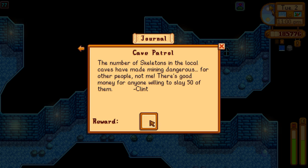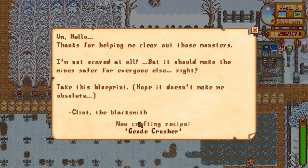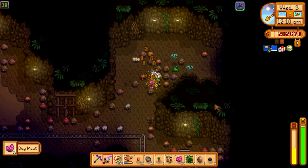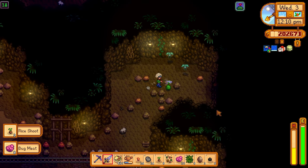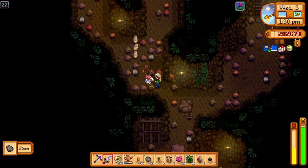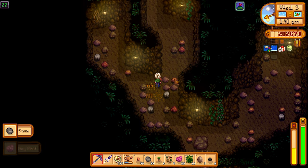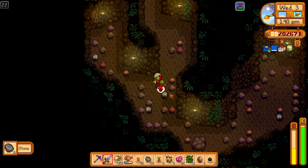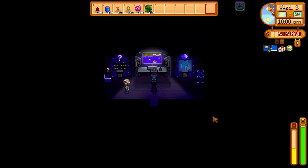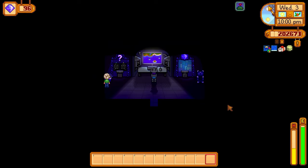Upon completing the Cave Patrol quest we get 6,000 gold from Gus — a very nice reward. The next day he gives us a geode crusher recipe, which is handy for crushing geodes without having Clint break them open one slot at a time. Today we are farming bug meat, stone, and copper because we need resources to make more kegs. We need stone for staircases and bug meat to make a special bait Linus gave us, which has a chance of catching two fish instead of one — because we're going to be using a very potent fishing tactic later in the video.